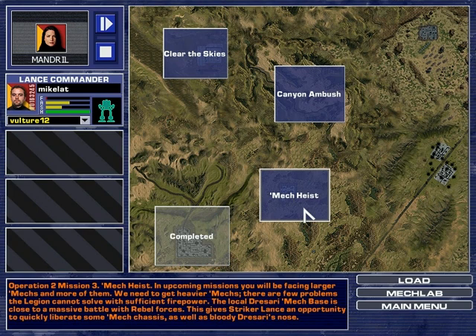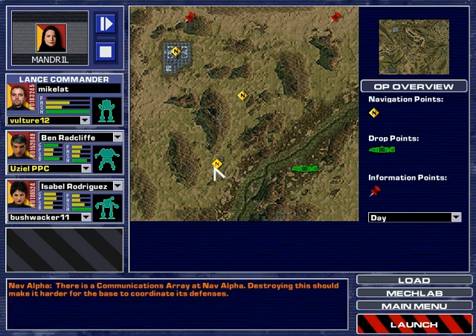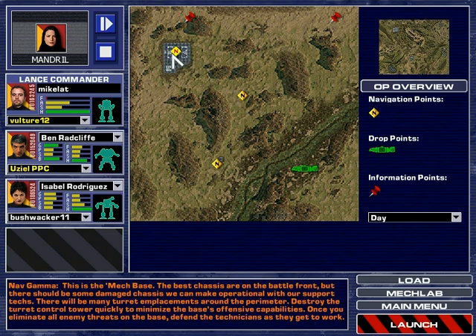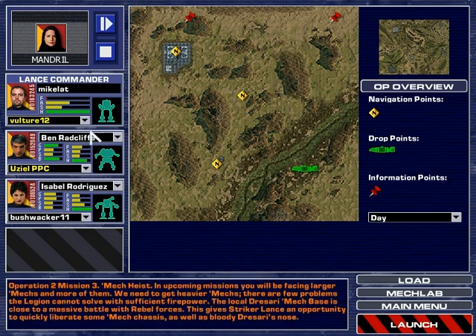There are a few problems the Legion cannot solve with sufficient firepower. Sir, I think we're going to need some heavier chassis before we take on the modal patrols. Dressari has a remote mech base in the region that may be just what we're looking for. The local rebellion appears to have enemy forces stretched pretty thin. If we can occupy the base for even a few hours, it will greatly increase our firepower throughout the operation. Yeah, I need this — I'll tell you why in just a second.